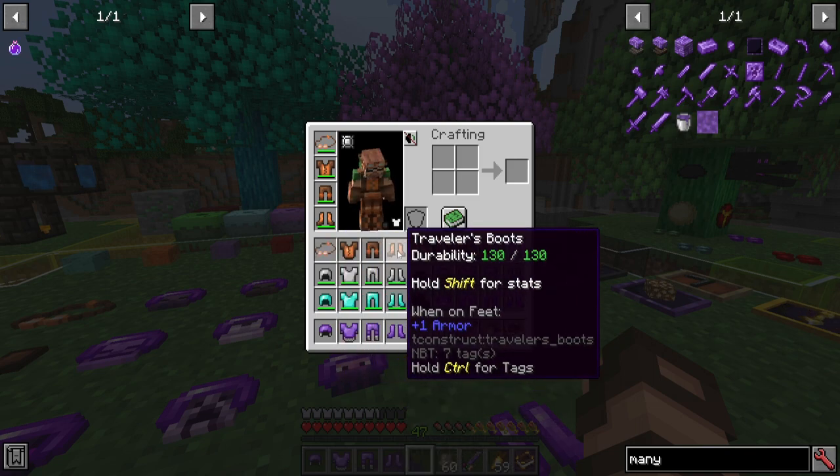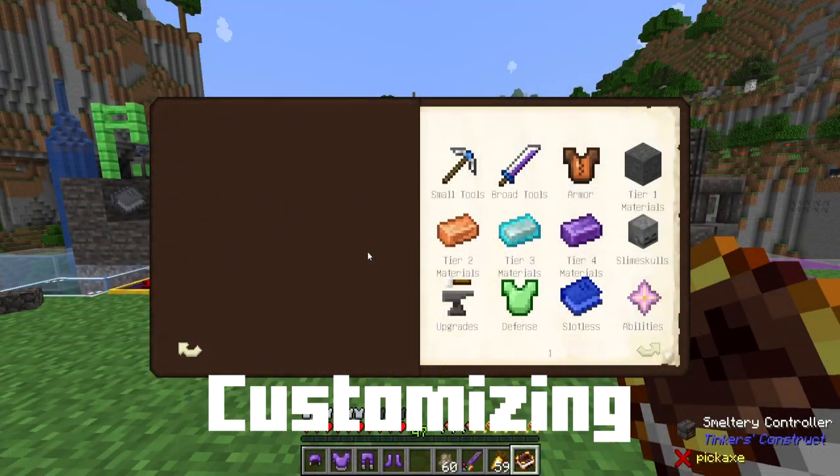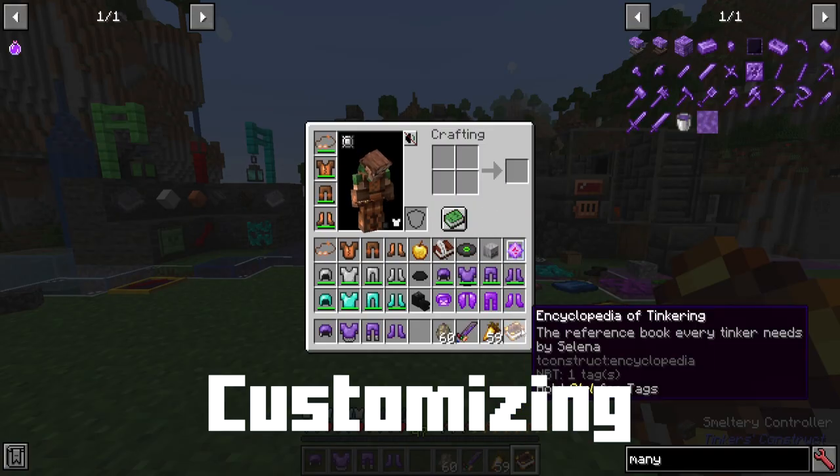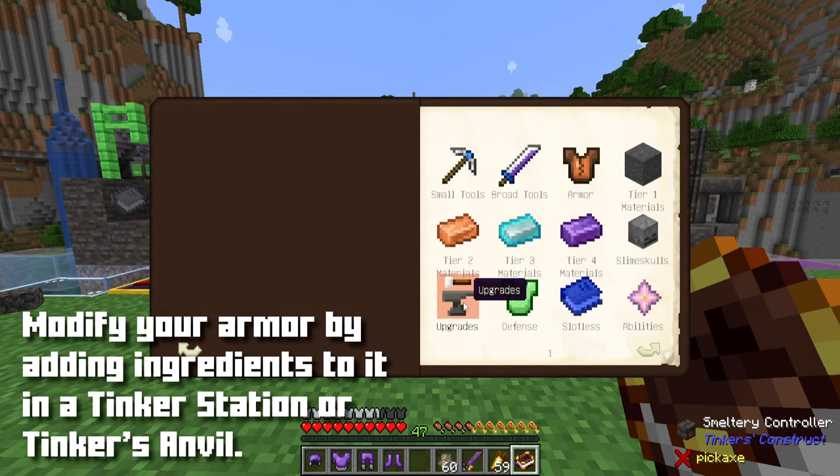You don't have to do it like that — you can do all sorts of different things, as these are all modifiable and upgradable as you like. The defense slots will pretty much enhance defense. I'm going to show you how to do this using the Encyclopedia of Tinkering, which compiles all of the different sets with upgrades, defense, slotless, and abilities.